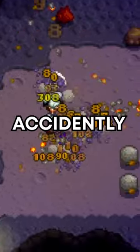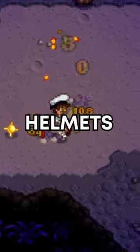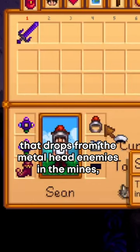This coding oversight in Stardew Valley allows you to accidentally get two Squire's helmets. The Squire helmet is a hat that drops from the metalheads enemies in the mines.